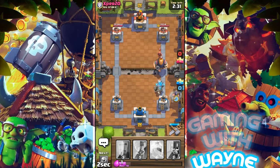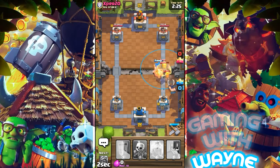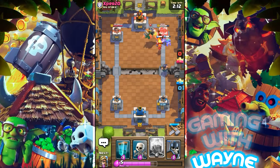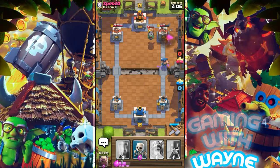The Executioner is down, now let's put the Tornado. Yes guys, it worked! A Wizard is down, the Royal Giant is down, and the Valkyrie will be down too. I'll use the Lightning spell to take down the Inferno Dragon — it seems the Inferno Dragon is down also, that's good.